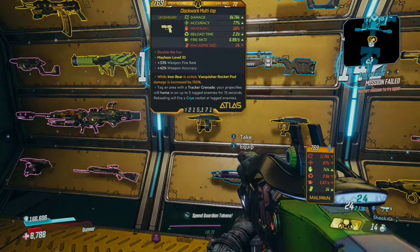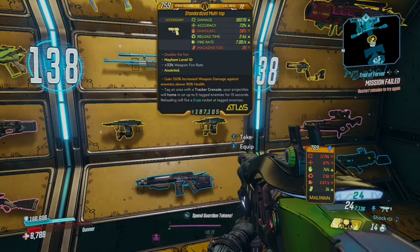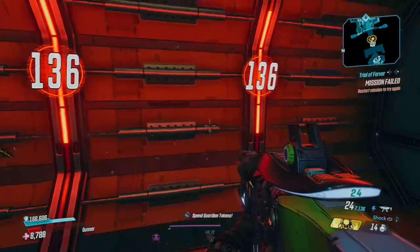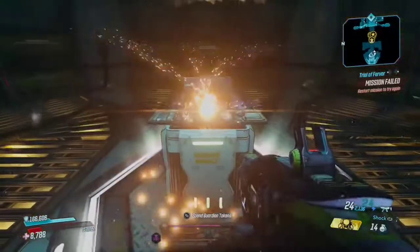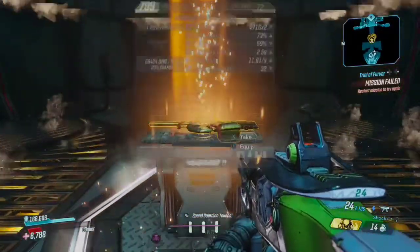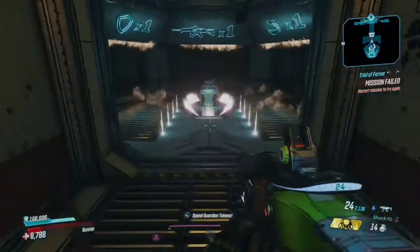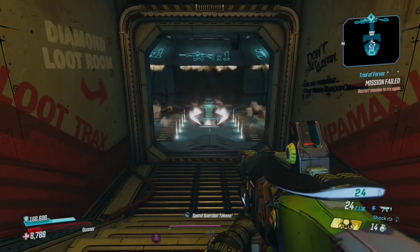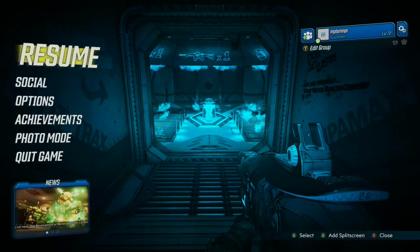Right now in the game I pretty much use the Flipper. I move around and try different shields, but the Flipper seems to be the one that works best for me. I didn't try the Hellfire in the game, so that's about it — that's the whole layout of the room. I think it's kind of a waste, but what are you going to do.